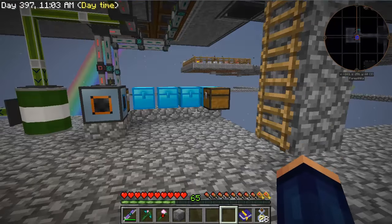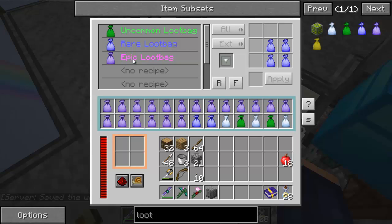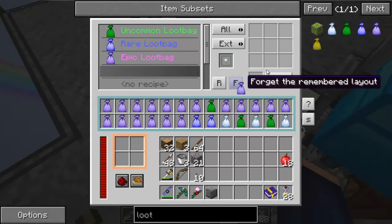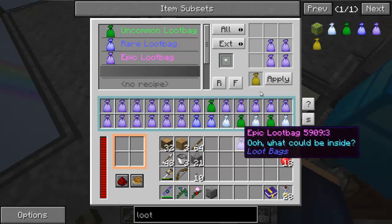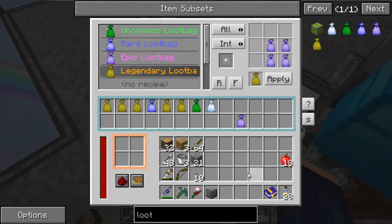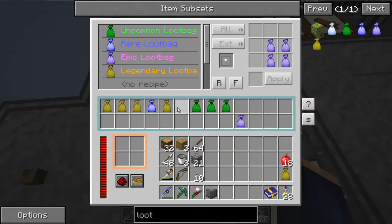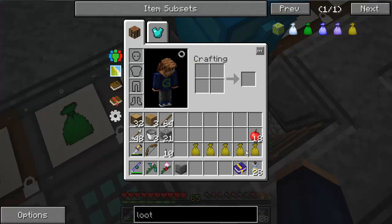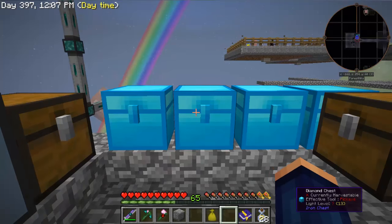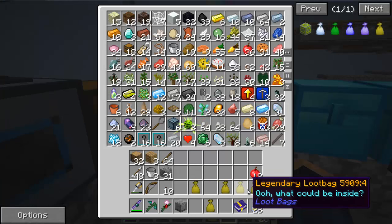We turn on the other three and now the crafter is going crazy, making all kinds of good stuff. But then it freezes up because it doesn't know where to send the Epic bag — there's no recipe for what comes after. So we open the crafter, add a new recipe: take the Epic bag in a two-by-two to get the Legendary bag, keep it internal, and hit Apply. Now it starts crafting again, and once done, all bags are at zero. We ended up with five Legendary bags.